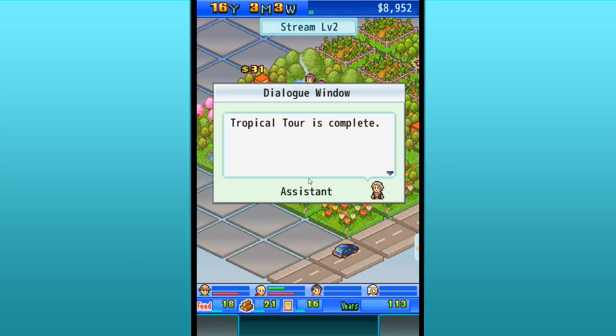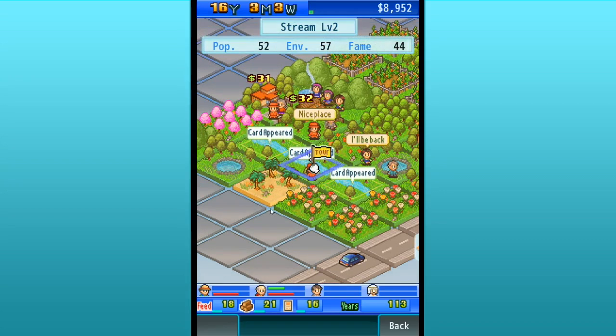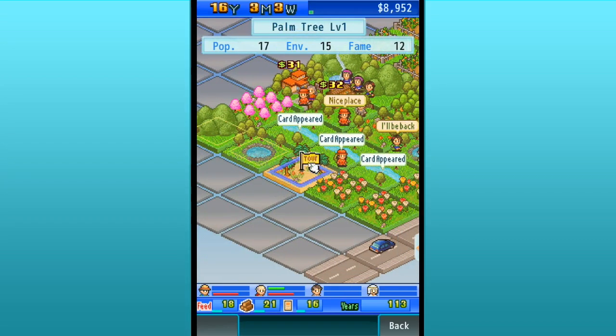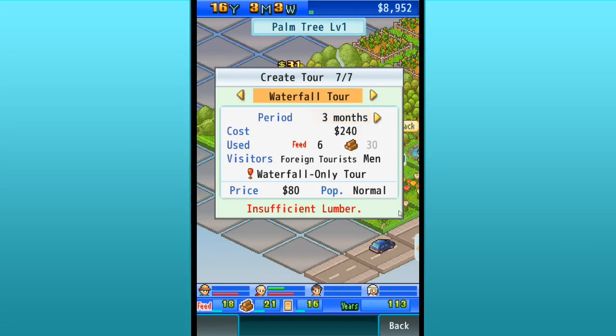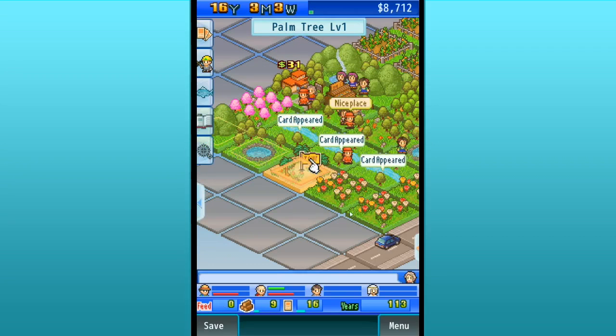The tropical tour is complete — 16 visitors this time. Select the next tour location. What would be another popular tour? You want to look at the popularity of the tours. Water tour would be great but we don't have enough lumber. The tropical tour is for urbanite women, and we have enough feed and lumber for it — its popularity is normal and everything else is pretty low. So we're just going to keep hosting tropical tours for now.